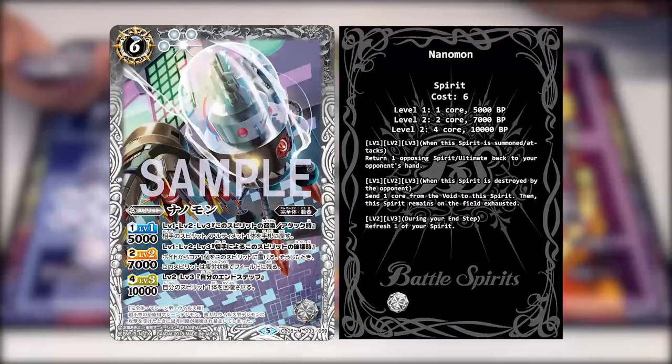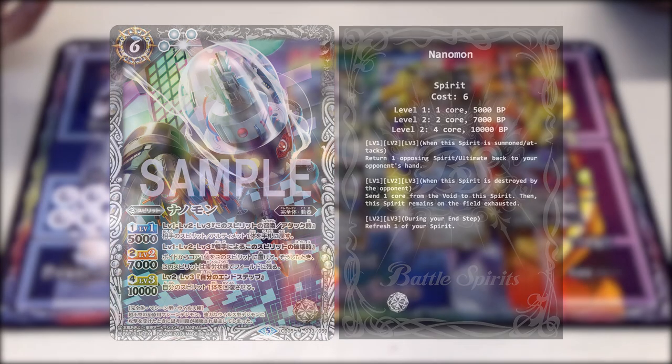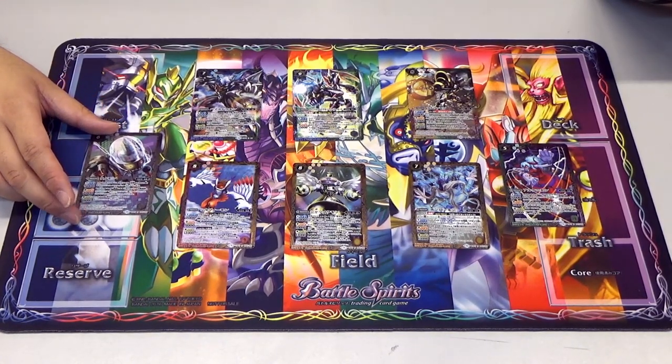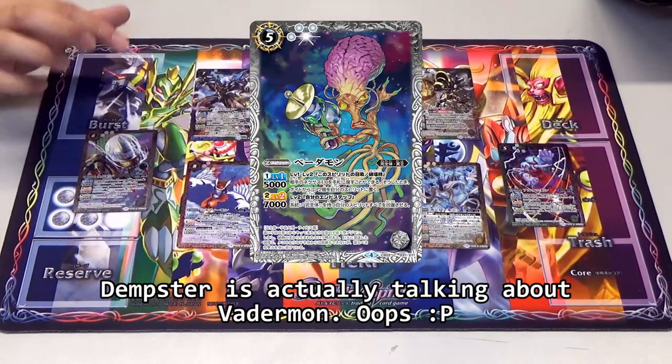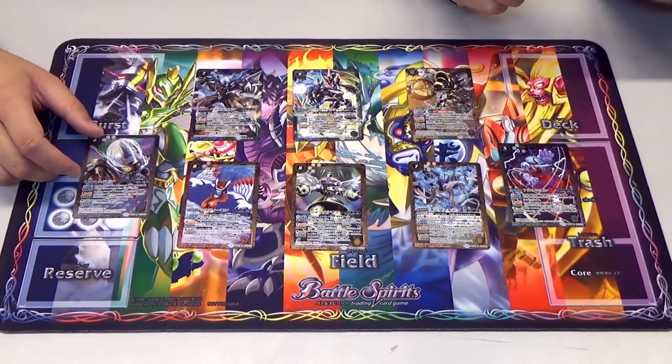The next one is Nanomon - this is like the fifth version of Mummymon in the Digivices. At levels 1, 2 and 3, when this spirit is summoned or when it attacks, return one opposing spirit or ultimate to the hand. At levels 1, 2 and 3, when this spirit is destroyed by your opponent, add one core from the void to this spirit - if you do that, this spirit remains on the field in exhausted position. At level 2 and 3, during your end step, refresh one of your own spirits. Cap is going to love this.